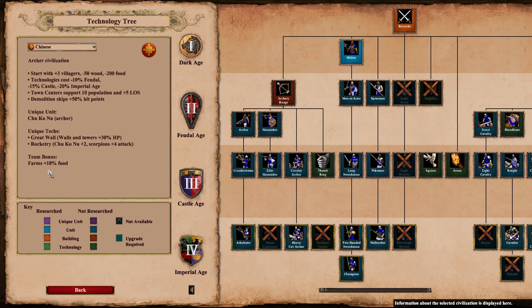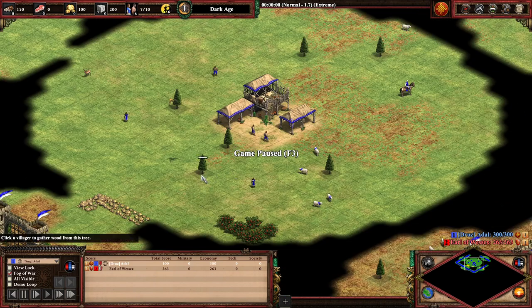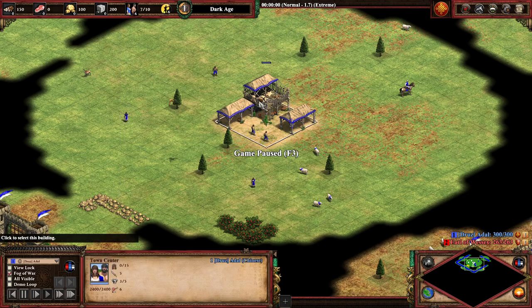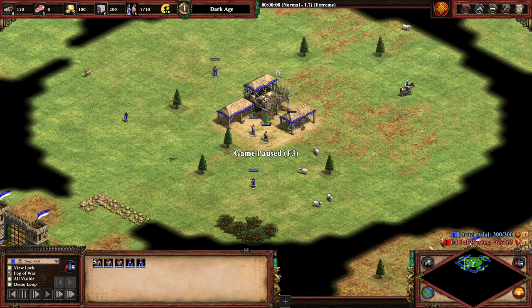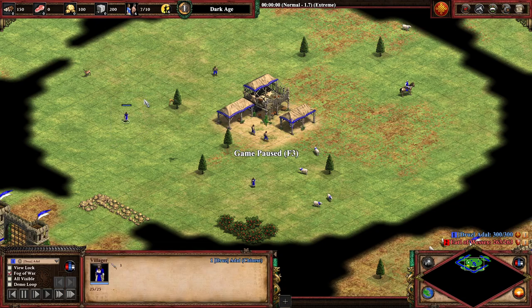The team bonus is that farms contain an additional 10% food, which is very useful. And then to the build. As you can see, we have no food and 50% less wood, and we have 6 villagers. So what you want to do here is garrison 5 villagers into the town center to gather them, send one sheep in the middle, and use the spare villager to build a house.